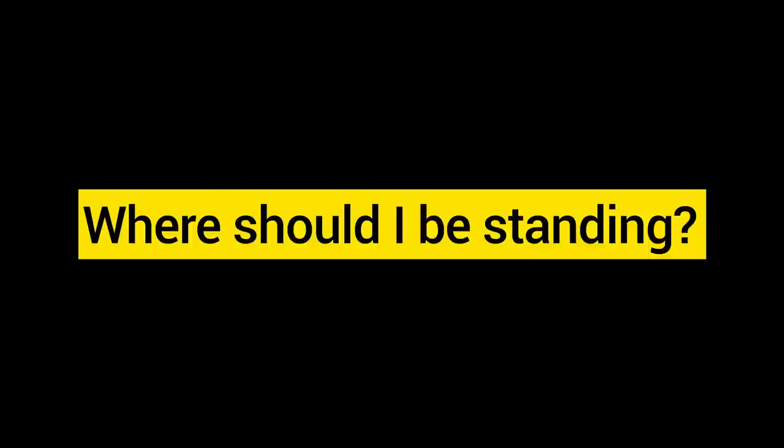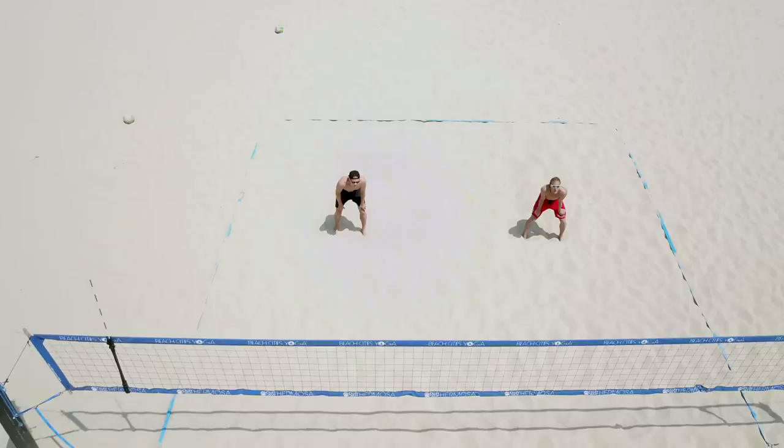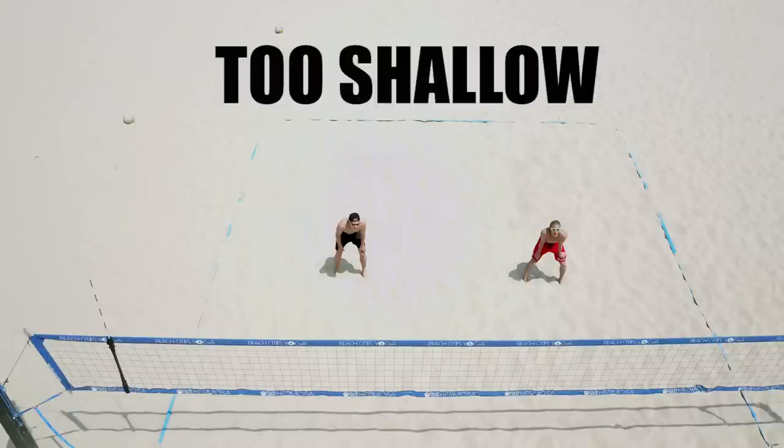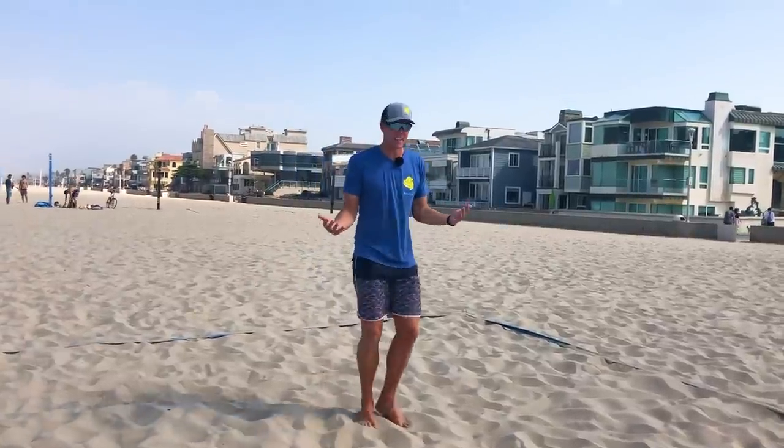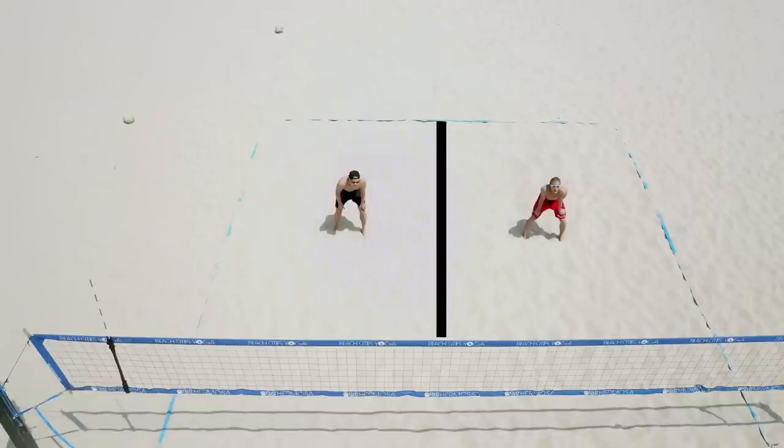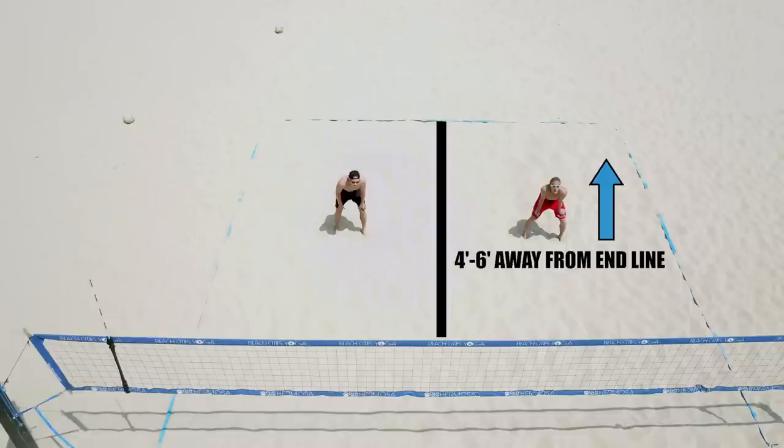Now that we've decided who's going to be playing which side based on strengths or weaknesses, we can talk about where we should actually be standing. The most common problem we see when coaching someone is that they're standing in a position where they have to go backwards and forwards. For a basic setup rule, you should divide the court in half. My partner would have his side and I would have my side. Once I've found my half, I need to stand in the middle of my half.